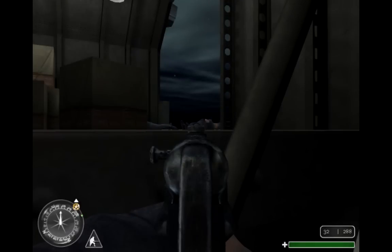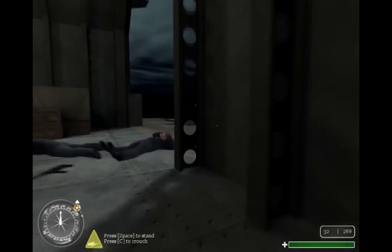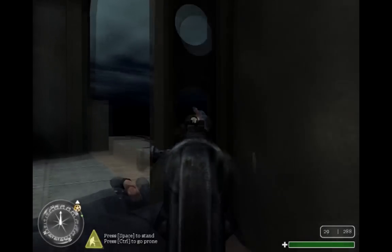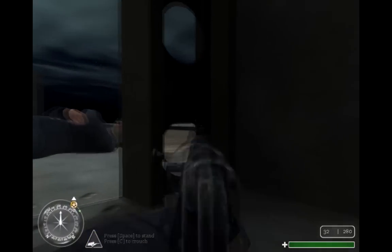At the very beginning of this point, just stay by the stairs and wait for these guys to come and attack you. There will usually be four enemies that run out and charge you, and here's a nifty spot right here. I can see the guy just standing there, so I shot him in the face a couple times. You can shoot through these circles.